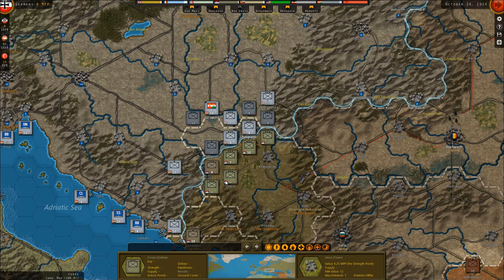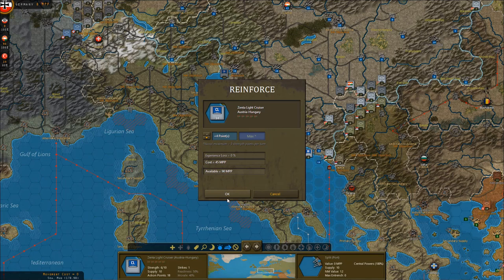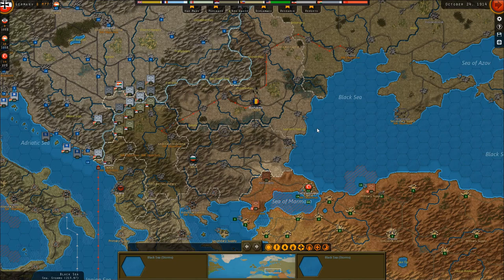Pretty low readiness and morale, but maybe we can do something about that in the upcoming turns. I still have 90 MPPs left. Let's try to do some repairs to the Navy, but I can't send them out yet because they're just not powerful enough.